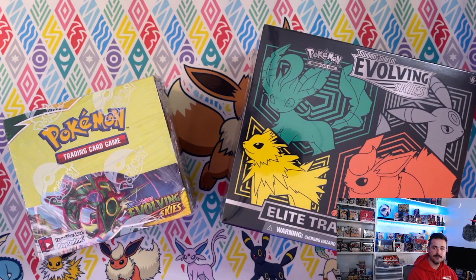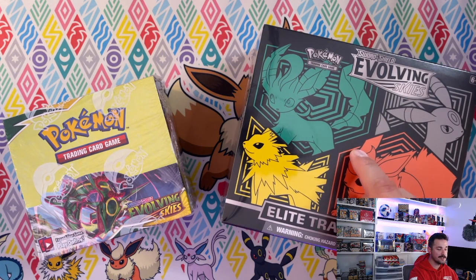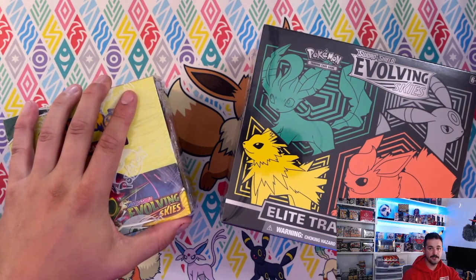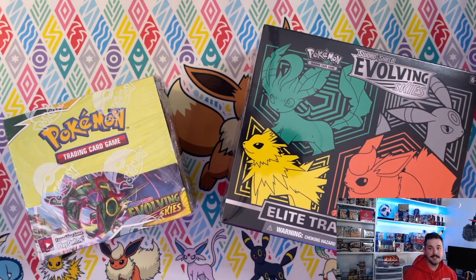Current prices are right around $150 for a booster box and about $60 for an ETB, so it's like $240 for four ETBs. Right now there's a bigger spread and I'd probably want to snag the booster box, but maybe the ETBs have better hits.